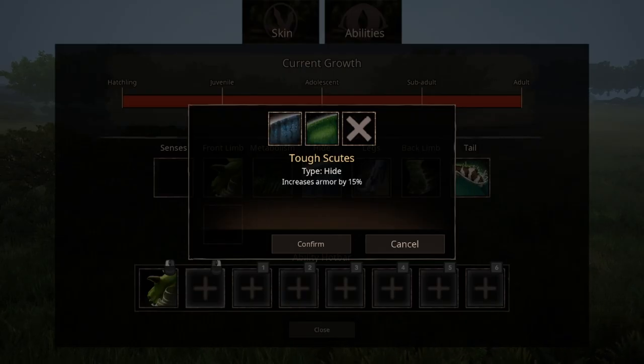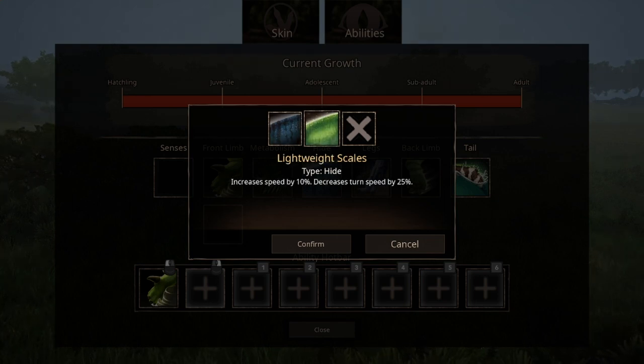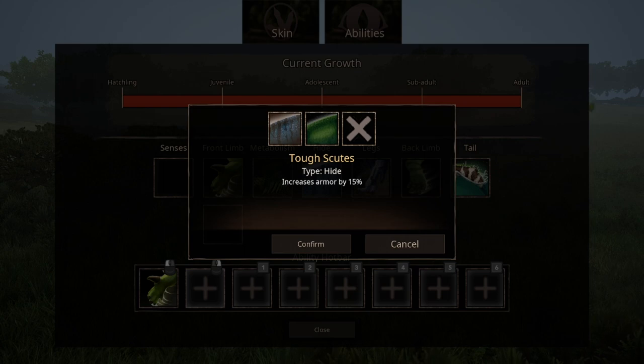We have two options for hide. We have tough scout, which increases armor by 15%, and light whale scales, which increases speed by 10% but decreases turning speed by 25%. Personally, I go with tough scout because Iguanodon already has amazing speed, and decreasing your turning speed won't do you any good against faster opponents.